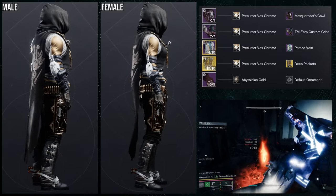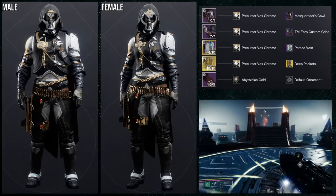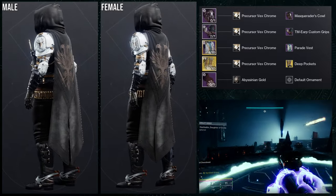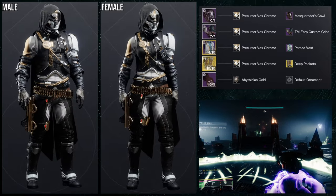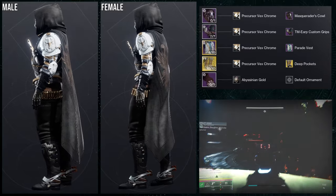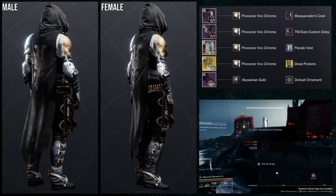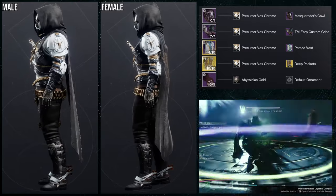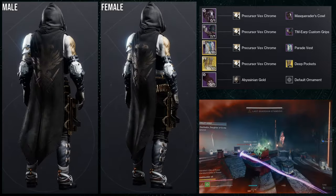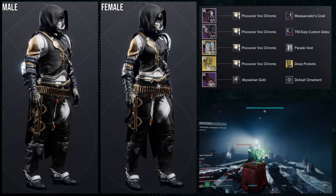Last but not least, we're going to be using this set, which utilizes the Lucky Pants with the Deep Pockets ornament and the cloak. I'm going for a cowboy look — for the chest piece, Parade Vest is such a good combo with Lucky Pants. TMR Custom Grips also works great, and then Masquerade's Cow for this one. You could switch out the cloak for the cowboy cloak specifically to get that hat look. It gives off a space cowboy vibe, which is why I went with it. For the shader, Precursive Xtron for pretty much everything but the cloak — the cloak unfortunately takes white, so I went with Abyssinian Gold, which turns it black.